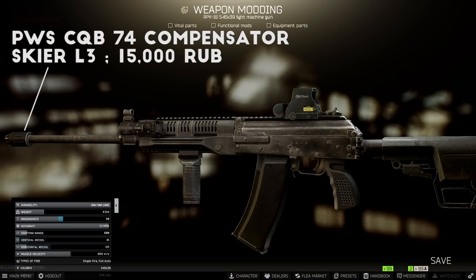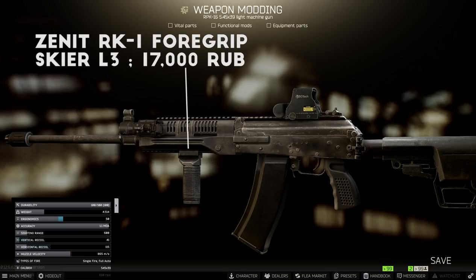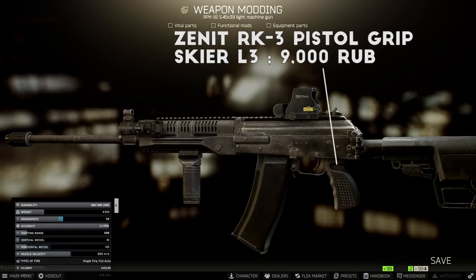For the muzzle device, I go with the PWS CQB compensator, which is the best-in-slot recoil attachment, since unfortunately the RPK can't use the top-tier 5.45 suppressor. For the foregrip, I use the Zenit RK1 grip sold by Skier Level 3, giving you almost best-in-slot recoil and a bit of extra ergonomics. For the stock, I like the MFT BUS stock on the RPK for best-in-slot recoil at a cheap price, though it does have fairly poor ergonomics. The HKE1 stock is a good second choice but it's more expensive and locked behind Peacekeeper Level 4. For the pistol grip, I go with the Zenit RK3 grip for best-in-slot ergonomics, though you can use a cheaper option like the Tapco SAW grip if you want.